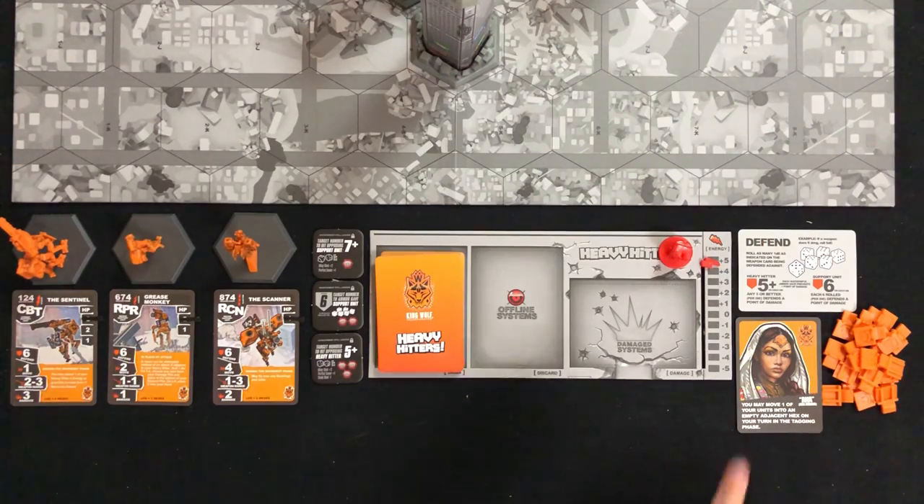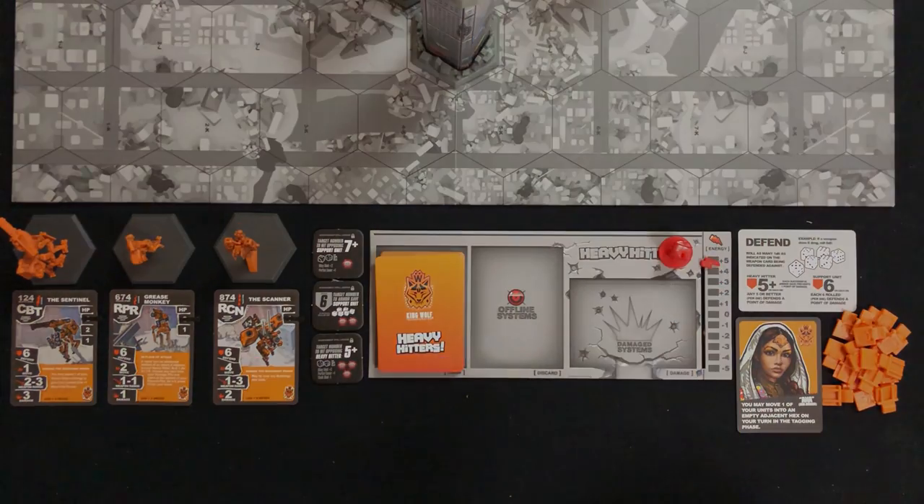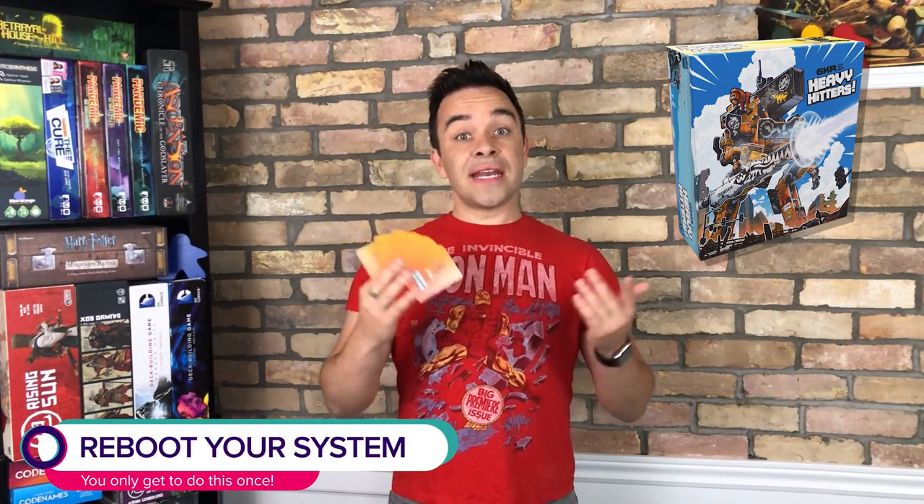While you're there, make sure your energy tracker is set to 5. Now that your deck is set, draw a hand of 6 faction cards. If you don't like your starting hand, you can reboot your system by putting those 6 cards back in your deck, shuffling them, and drawing a new 6. You only get to do that once, and only at the start of the game — after that, no more do-overs.